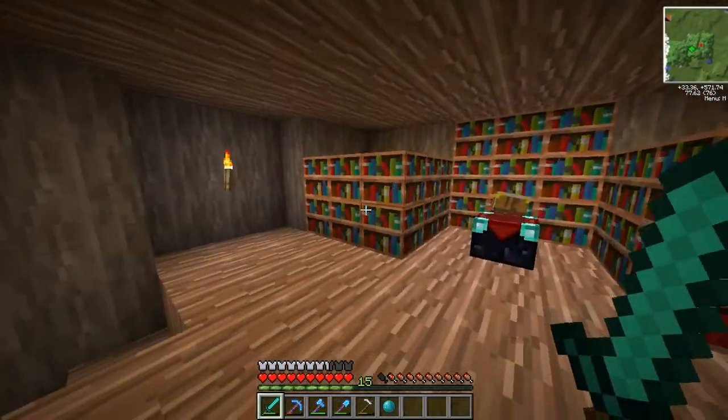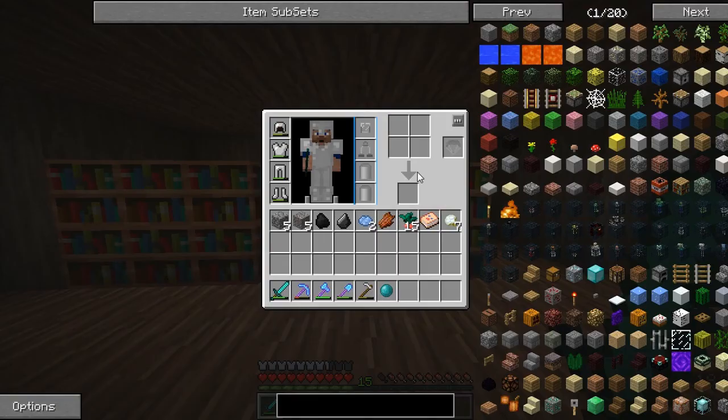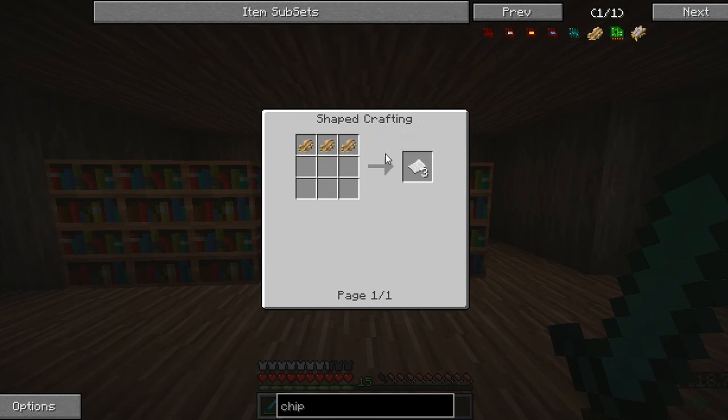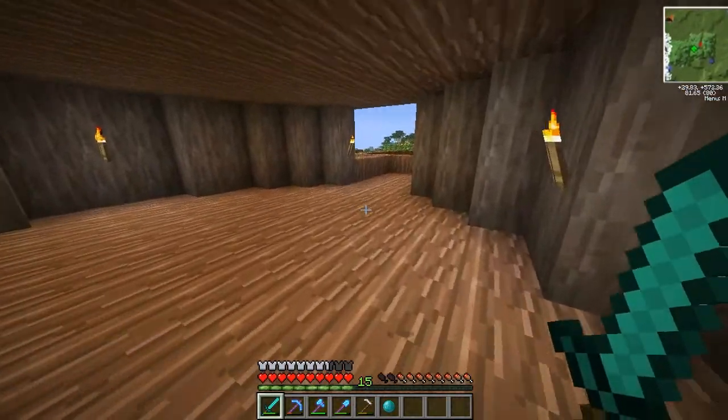This is our enchantment area — I've just added a few bookcases to it. I'll actually show you how I've been doing it differently. I've been putting wood in the pulverizer and you get wood chips. Then with wood chips you can create paper like that. So I've been doing that instead of getting sugarcane, because sugarcane is just too hard and takes too long.